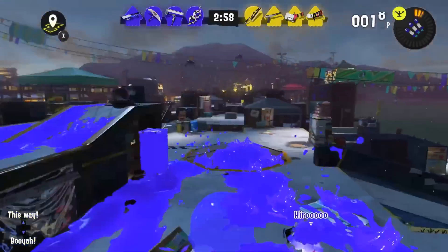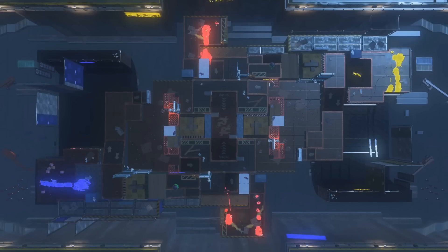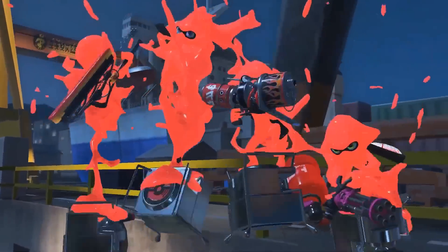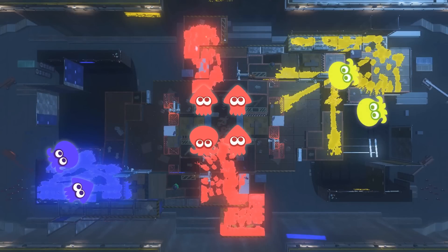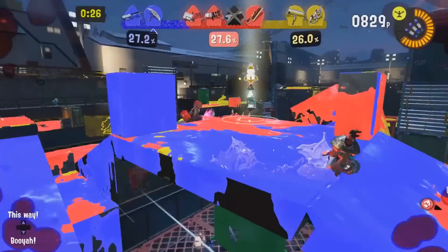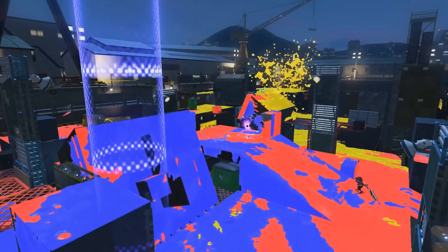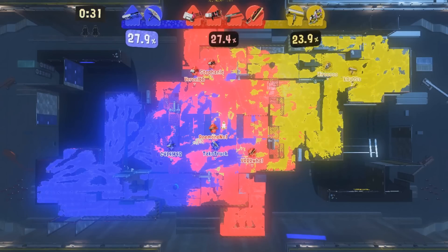Splatfests consist of two halves. In the first half, teams will compete in 4v4 Turf War battles. The second half is a Tricolor Turf War — a special mode where three teams fight at the same time! All players on the team currently in first place will start in the center of the stage. Two players each from the second and third place teams will attack the first place team from opposite ends of the stage. I was hoping it would be more than 4v4, but... Use the ultra signal to control the battle and contribute to the Splatfest while working alongside the members of Deep Cut. We're going to close out this presentation with an announcement from Deep Cut.